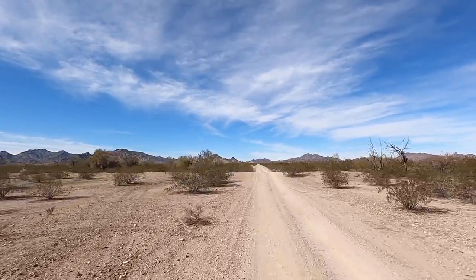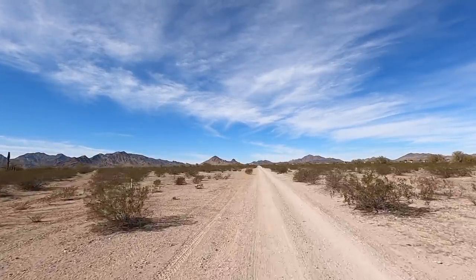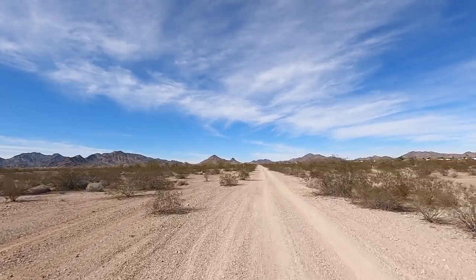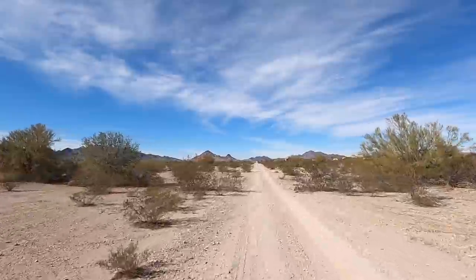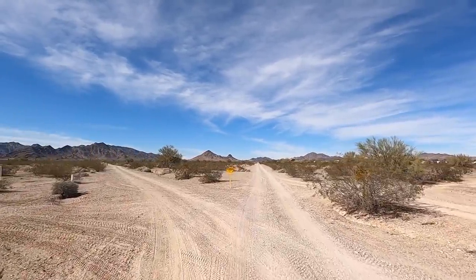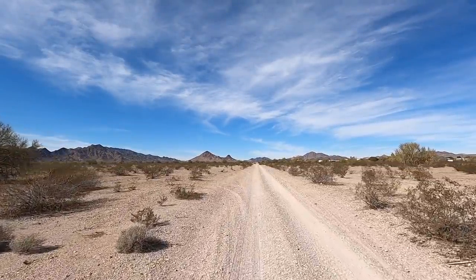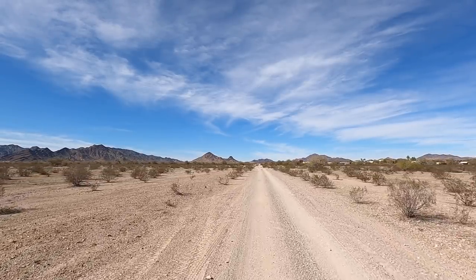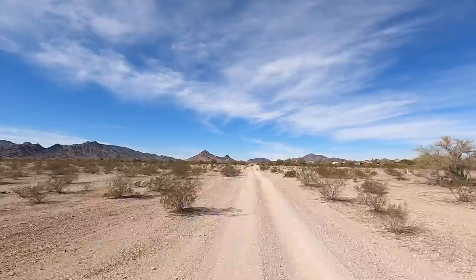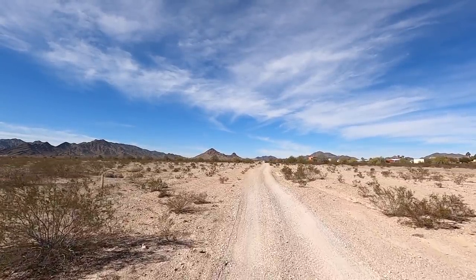They even got a little golf course type thing set up here — like a little desert golf course. You can see over to the right, those houses and RVs. That's Rainbow Acres right there. That road to the left would cut you up to the mines up there in them hills. And here's their little golf course on the left. They got little flags and benches and stuff out here. I've got good friends that live out here at Rainbow Acres.